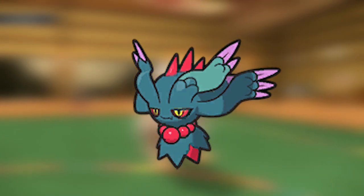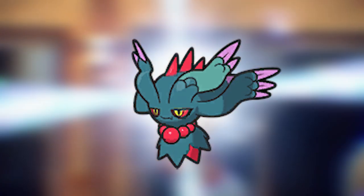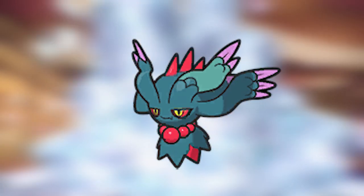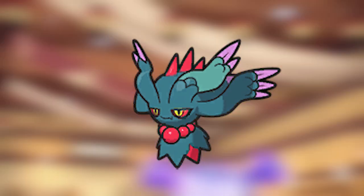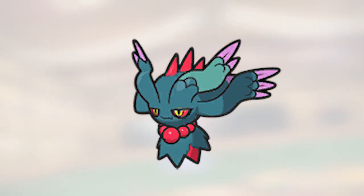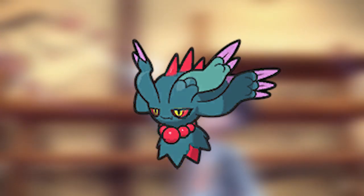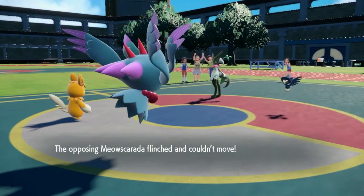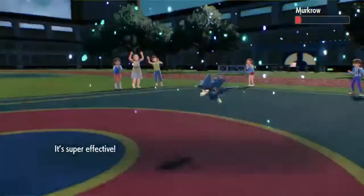Pairing this mon with Torkoal or a manual sun setter like Murkrow can absolutely devastate the opponent. With stats of 135 Special Attack, 135 Special Defense, and 135 Speed — what was Game Freak thinking when they made this Pokemon? They were like, oh yes, Misdreavous needs a Paradox form that is absolutely broken. With insane coverage moves like Dazzling Gleam, Moonblast, Shadow Ball, Energy Ball, Mystical Fire, Hex, Power Gem, and Psyshock, this Pokemon can hit every type.